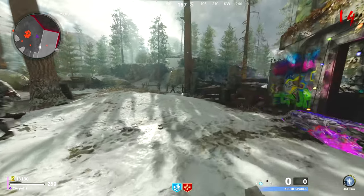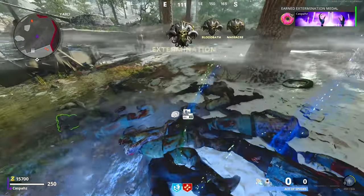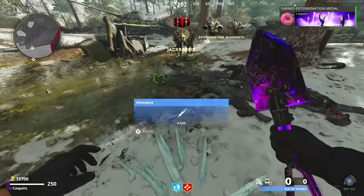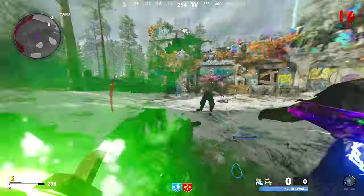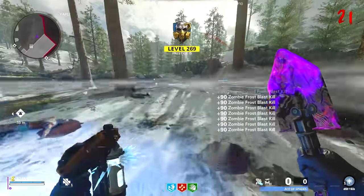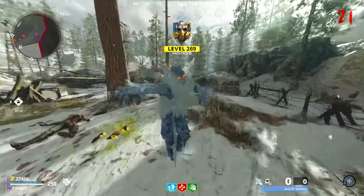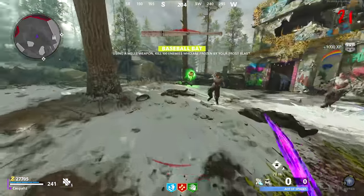If you would like to unlock this in the fastest possible way, I would recommend doing the penthouse strat and splitting it up into two different games. As you can see, I reached round 14 — the second I activated the frost blast, every zombie in the radius was instantly killed off. You can still get it done this way, but you'll have to wait for zombies around the blast radius to freeze, which takes a lot longer than just doing two separate games.